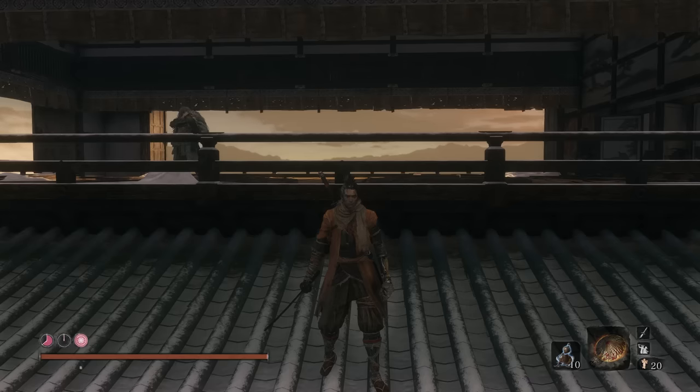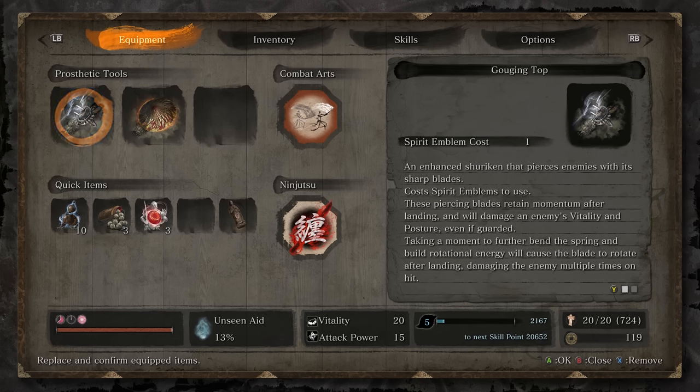Welcome to the Get Good Guide for Emma and Isshin. Now before we jump into the moves, let's talk about what types of items you want for this fight.